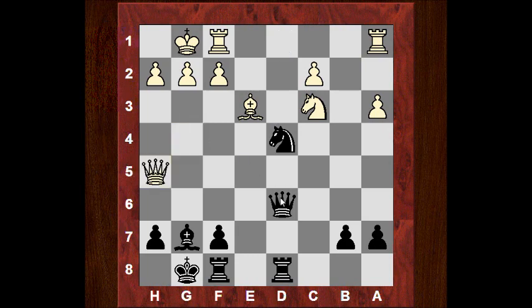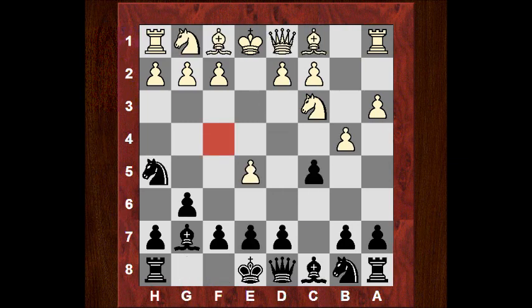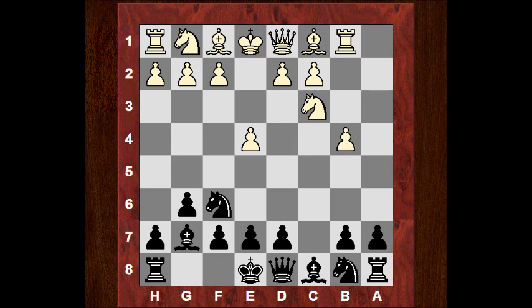Qxh5, and there's actually Qc6 here as well, apparently quite strong. So Nf6 seems to be a perfectly reasonable response with that idea. He played Rb1, and already after Rb1 the engine suggests I'm actually doing fine. I took on b4, a-takes, and then I castled — and to my delight, my opponent played g3.